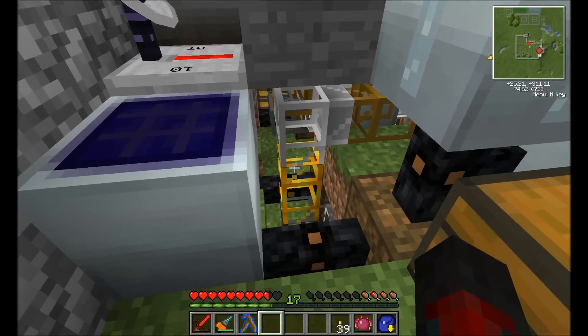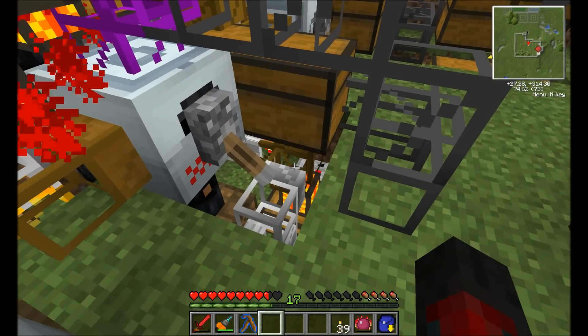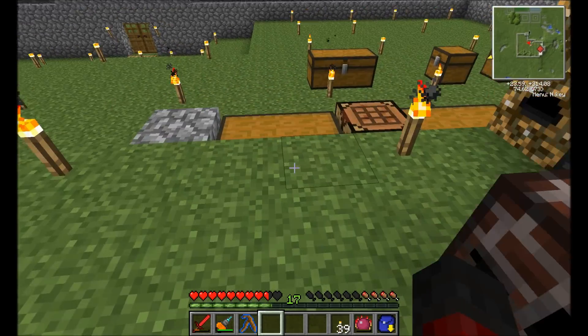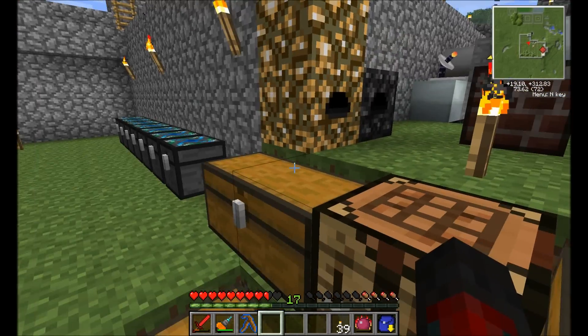As you can see, it pipes out and comes down now from the rotary macerator. There's still one that comes out from the bottom and sends it along the lines down to the chest down over here. As you can see, I don't really have a whole lot of materials left.